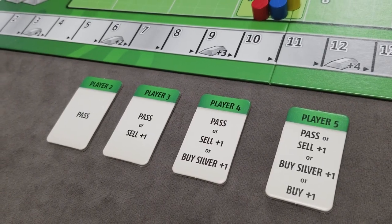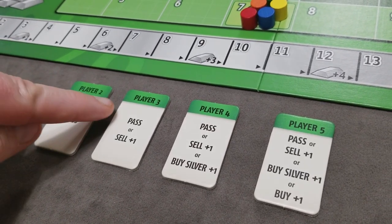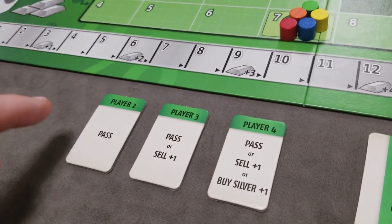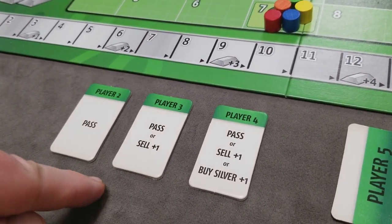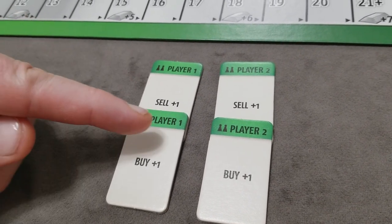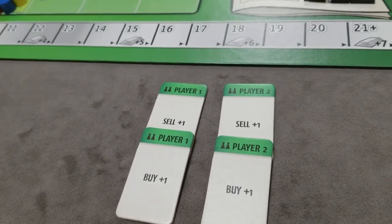Finally, randomly select a start player. You're going to play in clockwise order. Each player after the start player is going to get one of these special action tiles. I'm playing for four players, so I'm not going to use that one. These are special powers that can be used once during the game by the player.